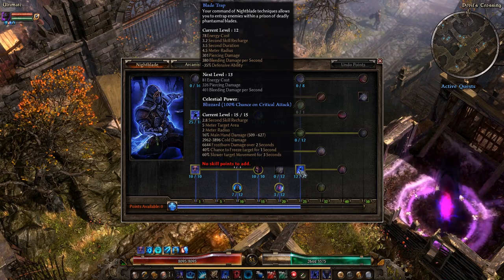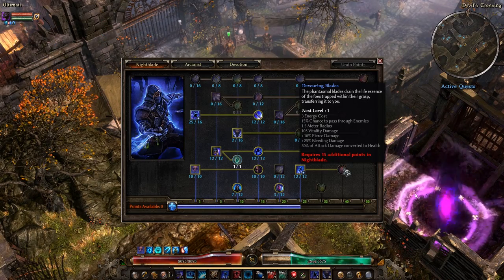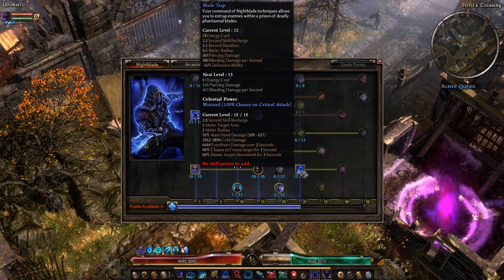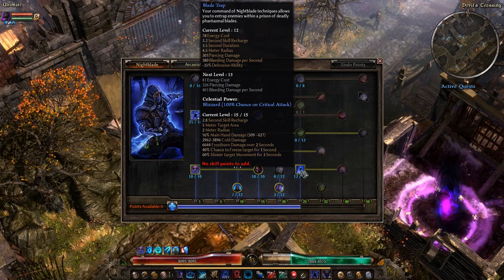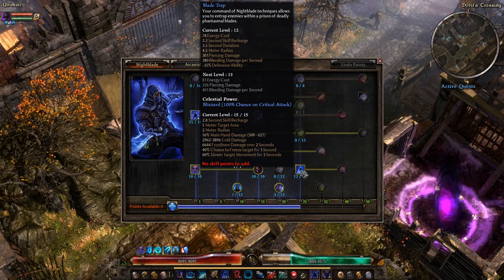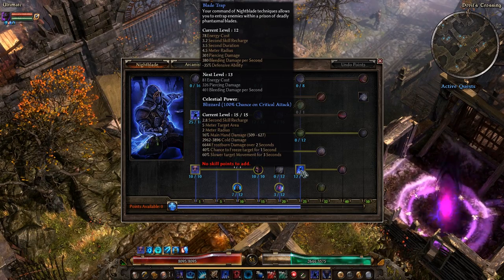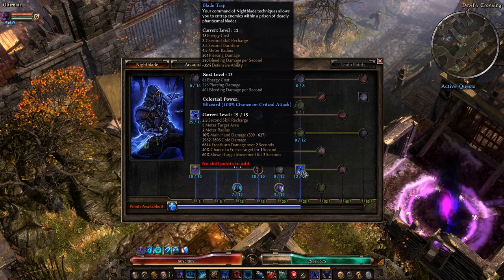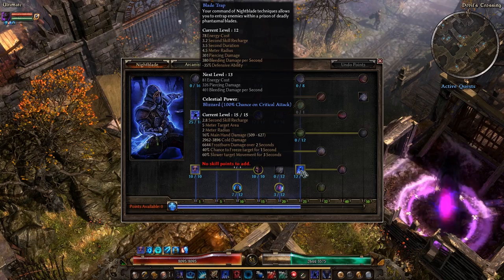With Blade Trap you're mostly using it to entrap and debuff things — everything else on it is kind of superfluous. When talking about class synergies, I'm not really going to discuss synergies within damage types; it's more about synergizing with other abilities across classes. Blade Trap is probably one of those abilities that can be combined with pretty much every class regardless of damage type, because it reduces defensive ability — making it easier to hit and crit mobs — and the entrapment helps keep yourself safe.